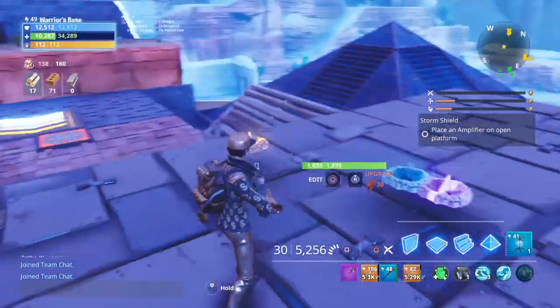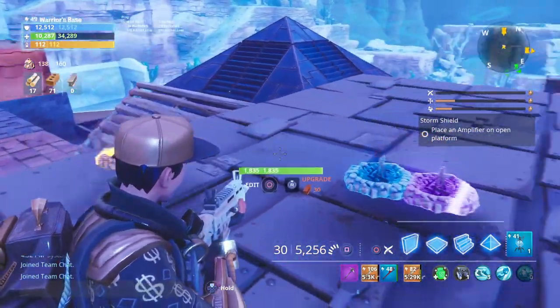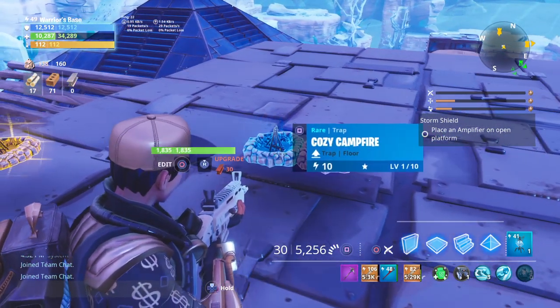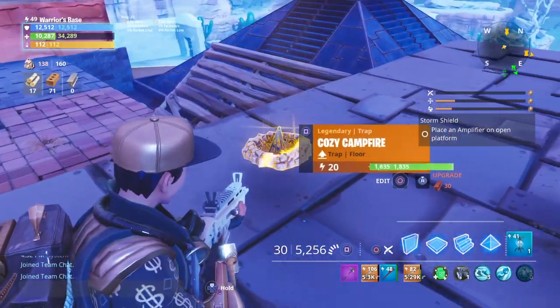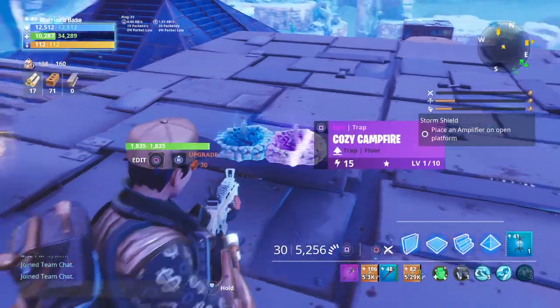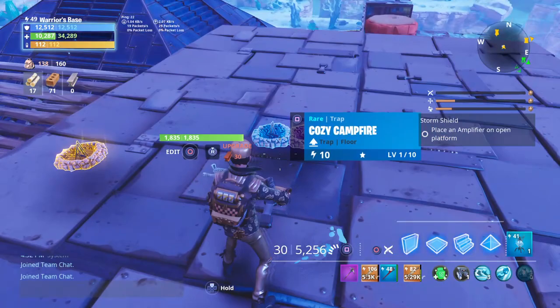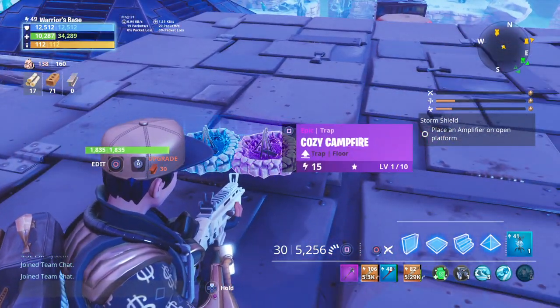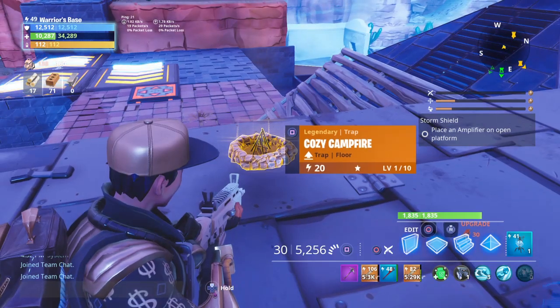But who knows — I don't know what they're going to do, but they said they were going to buff the cozy campfire. Hopefully we'll see something like this, or they'll add these colors, because it would be pretty cool. Here you can see the regular one, the epic, and the legendary.